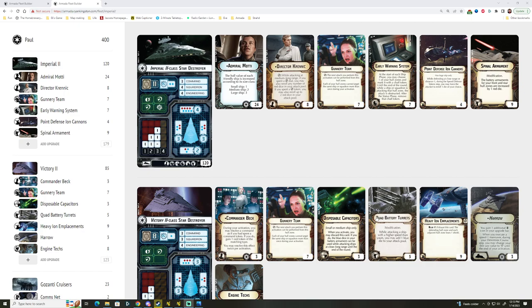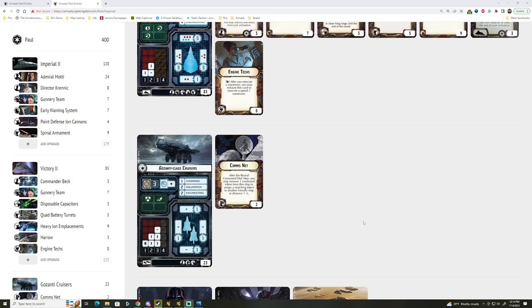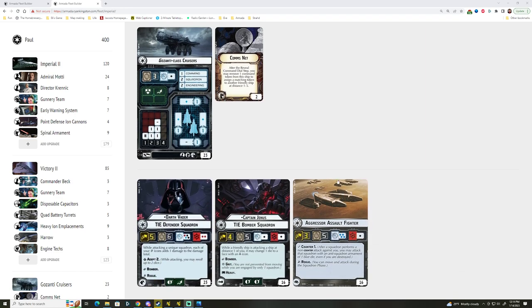For my second game I was going against Paul. This is his fleet — an Imperialist list. We have an ISD-2 with Admiral Motti, Director Krennic, Gunnery Teams, Early Warning Systems, Point Defense, Iron Cannons, and Spinal Armaments. Following that up, we have a Victory-2 with Commander Beck, Gunnery Team, Disposable Capacitors, Quad Battery Turrets, Heavy Ion Emplacements, Harrow, and Engine Techs. We have a Gazanti with Comms Net, and then Darth Vader and the TIE Defender, as well as Captain Jonas and two Aggressor Assault Fighters.